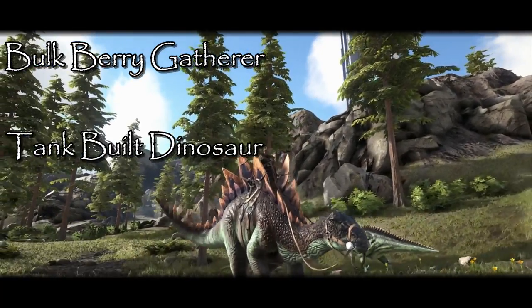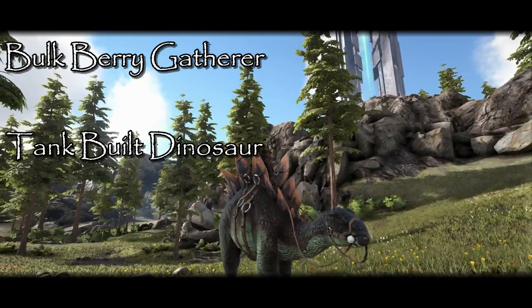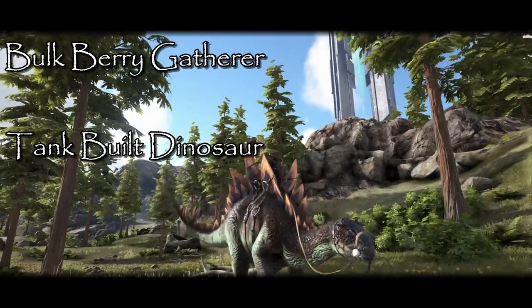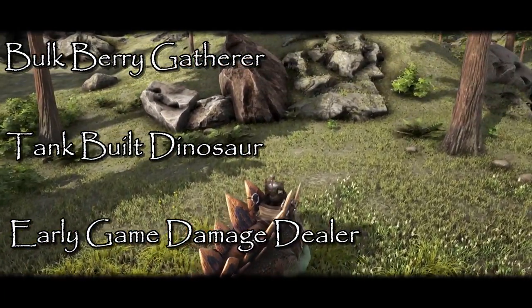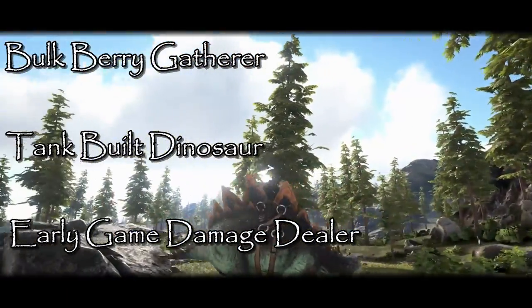The large plates and menacing spikes that adorn Stegosaurus enable it to be a very good mount when needing to soak up damage from both other dinosaurs as well as gunfire from PvP scenarios. Because of its large spikes and general ease of tame, it can be used as one of the first tames or mounts that can dish out real damage compared to the carnivores in its size class.